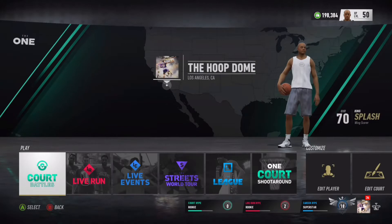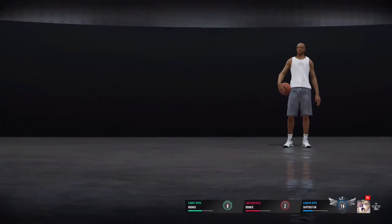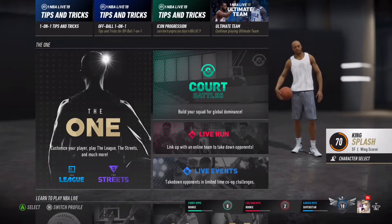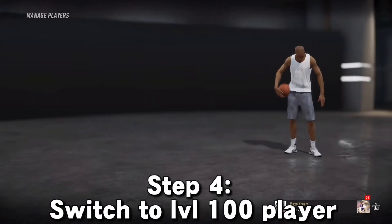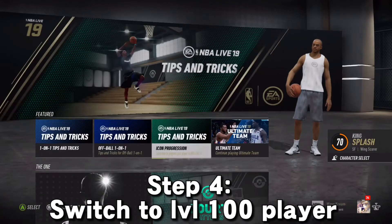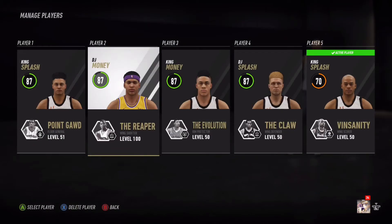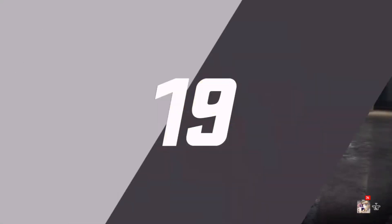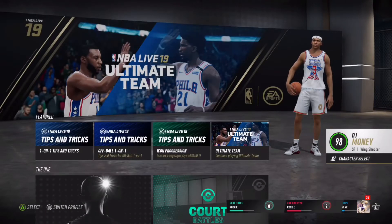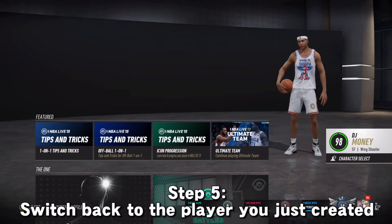After that, just go out, and then you're going to want to switch — go up a little — and switch back to your level 100 overall player. Then just move around a little and go back to your newly created player.